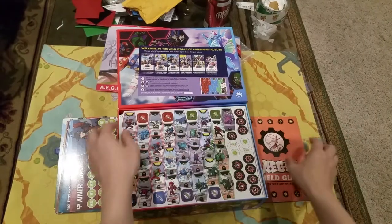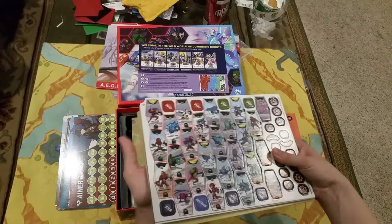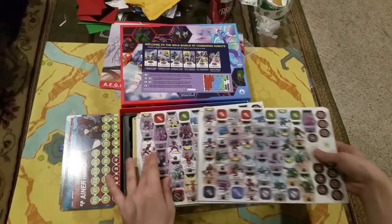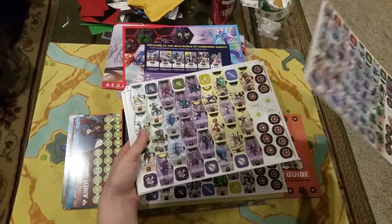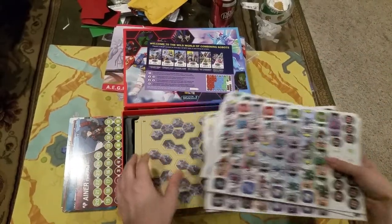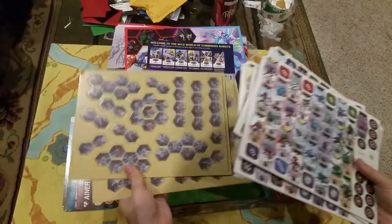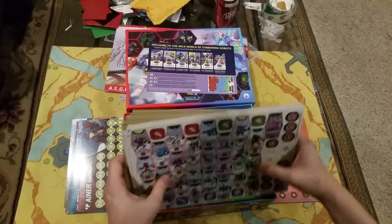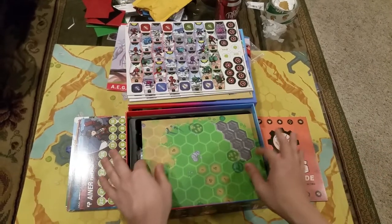Next you've got your roll buck. And then you've got six punch boards — that's where a lot of the weight in the box comes from. Four of these have all of the robots in the game: boards 1 through 4 have robots 1 through 25, then up to 50, then up to 75, and then up to 100. The last two punch boards have all the terrain in the game — these various terrain tiles you stick on the board to set up walls and stuff. So this is basically all of the game's content in terms of game pieces that you see on the board.